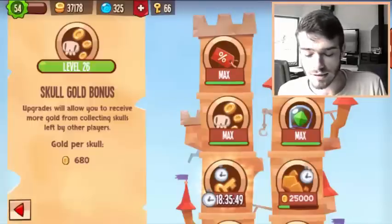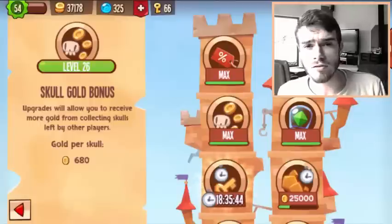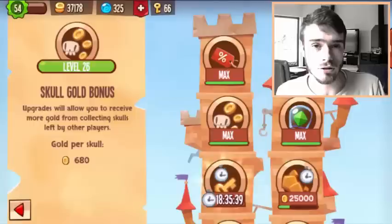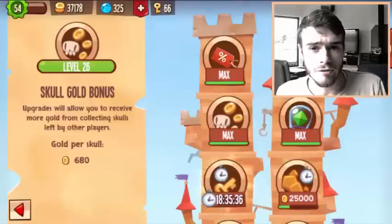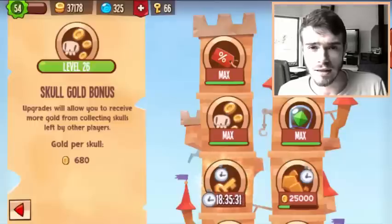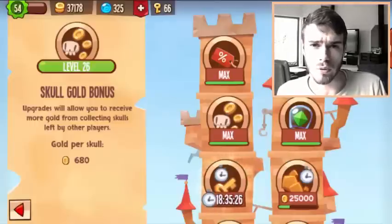Now the thing you have to keep in mind is that the Skull Gold bonus is only effective when your base is effective. If people can just flawlessly raid your base, it has no use getting the Skull Gold bonus as you won't receive any skulls. So it's important to first learn how to make an effective base, because the more effective your base is, the more it's worth to upgrade your Skull Gold bonus.